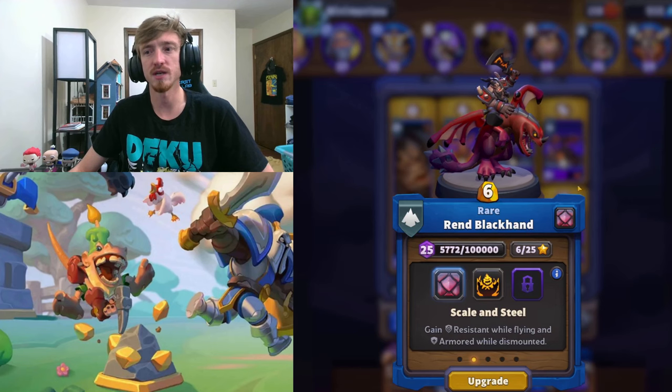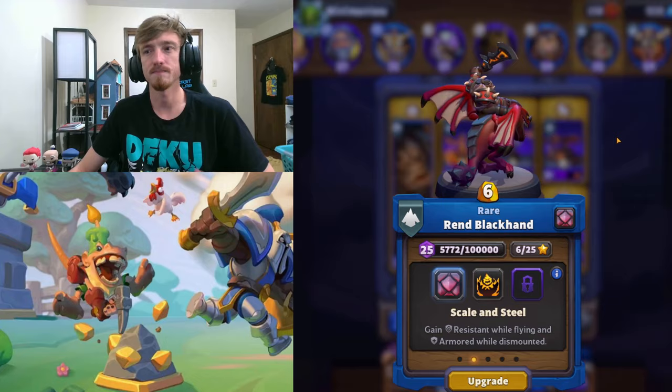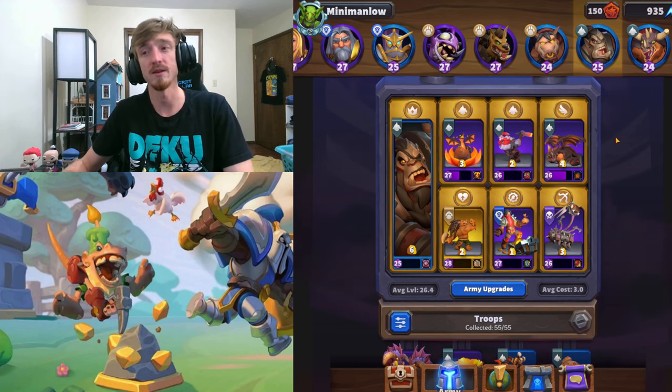We use the Resist talent, so Rend is a better tank and armored when dismounted. Pretty stock Rend build — most builds are running something very similar when they kill Onyxia. But we are going to showcase how to use the bug. If you don't like bugs being showcased, I understand — I didn't really want to talk about this bug. However, other content creators are, and I really think it will help shed light on the situation so that Blizzard actually fixes it.